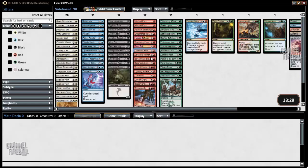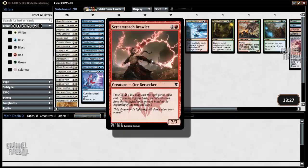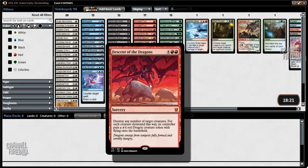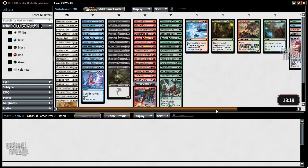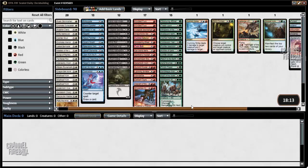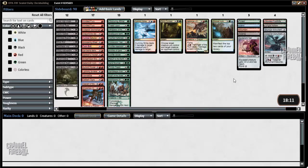Let's take a look at red: Twin Bolt, Kalsysma Behemoth, Outrider, Summit Prowler, Descent of the Dragons — ranges from pretty good to a bomb depending on what the rest of your deck looks like, but it'll be a card I consider. I also have Harbinger of the Hunt and Wooded Foothills if I wanted to go red-green or Naya, something like that.